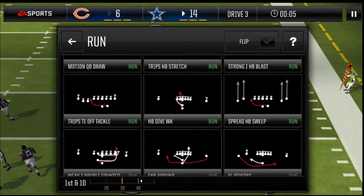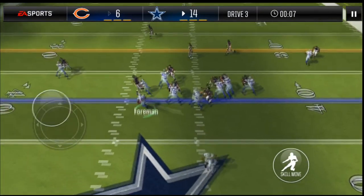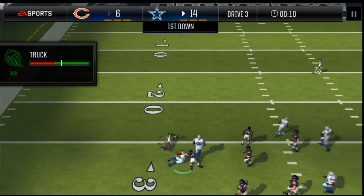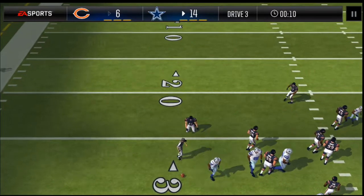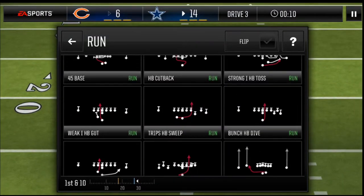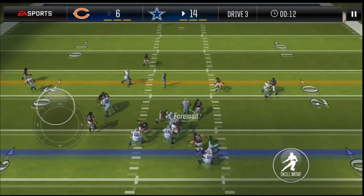Another good play I always like to run is Dive Weak - anything up the middle. I think lots of people definitely underestimate up the middle; they always try to turn the corner. But look at that, I got a solid 12 yards there. Up the middle play is just use your blockers if you have a decent offensive line. A bunch of HB Dive - another good up the middle play. Let's take this gap right here.